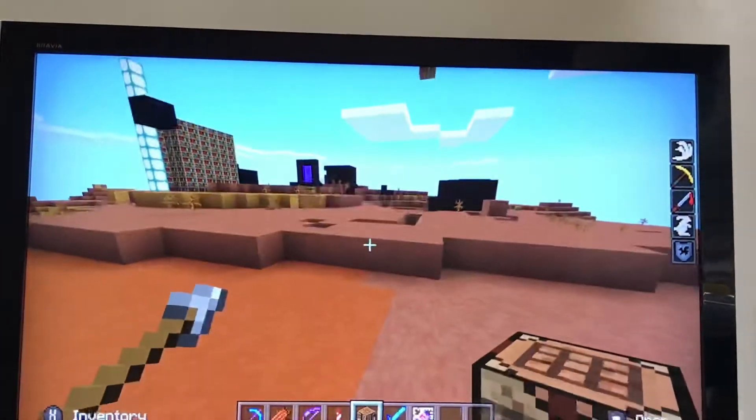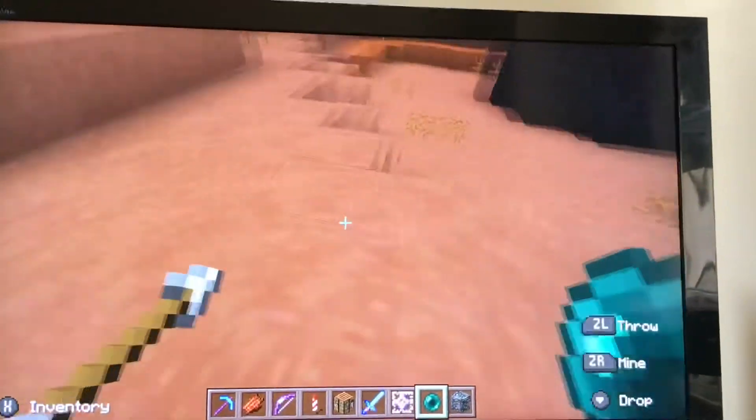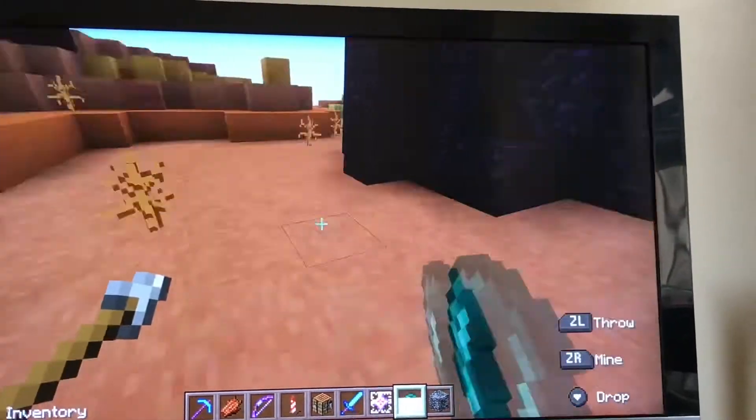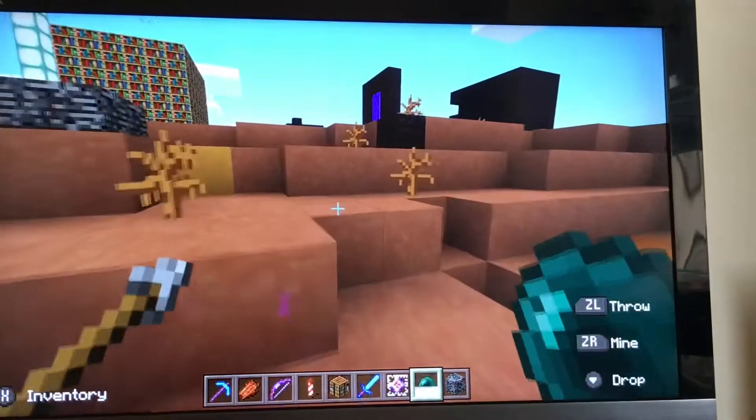The crafting table helps you craft anything, like a bed for instance. You need three wood planks and three wool of your colour. Oh no, my inventory is filled up. What should I do? Oh, I know — I need to make a chest.